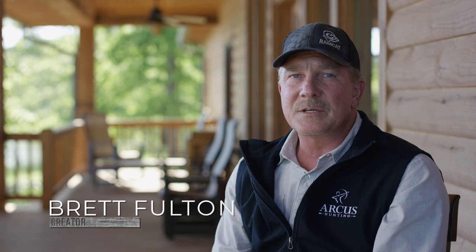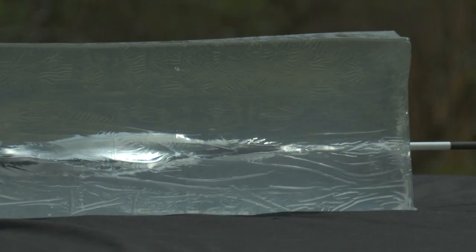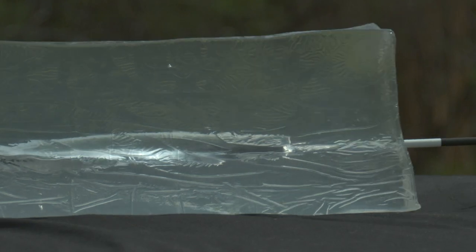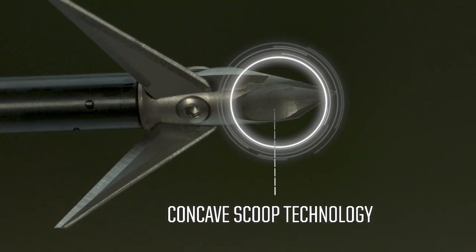The Ramcat Broadhead is the most aerodynamic, deepest penetrating broadhead on Earth, bar none. The key to the broadhead is the concave scoop technology, which results in airfoil technology and hydrofoil technology.